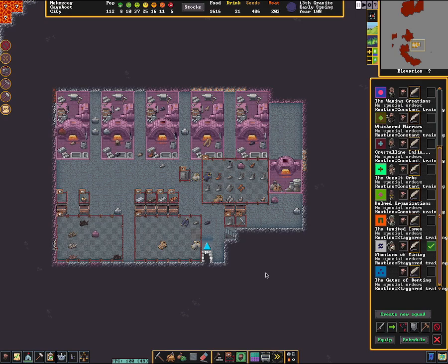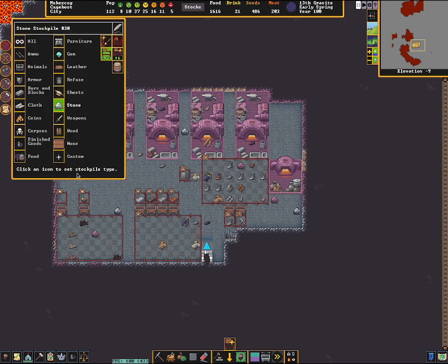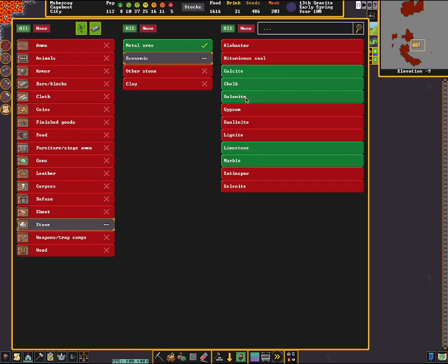You can see here I've built some quantum stockpiles. The simple one I'm going to go over right now is just how I've set up my stone. I've got this stockpile coming in here, and I've got metal ores coming in here - all of them. For economics, I've got calcite, chalk, dolomite, limestone, marble - those are the five so-called flux stones. You need those for producing steel.